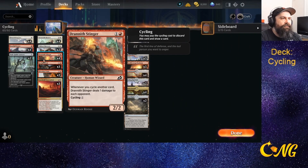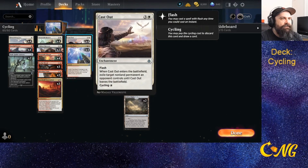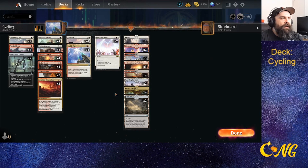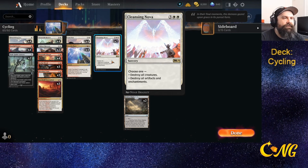Drain Stinger is a great card for the deck because whenever we cycle a card we deal a point of damage. Cast Outs are in the deck because they give us an answer spell if we need it, otherwise they're just a one-mana cycle. We also have a couple Cleansing Novas to help reset the board when needed.